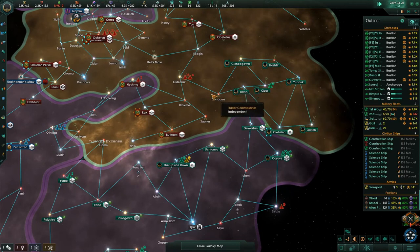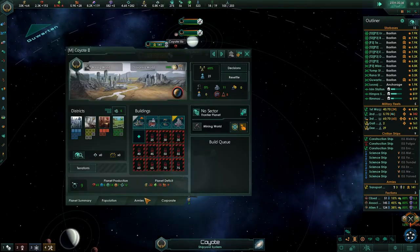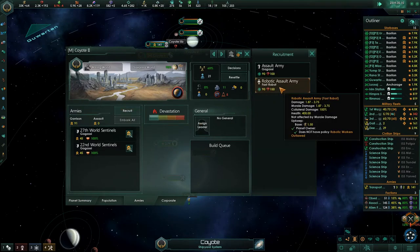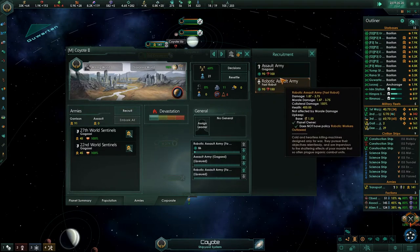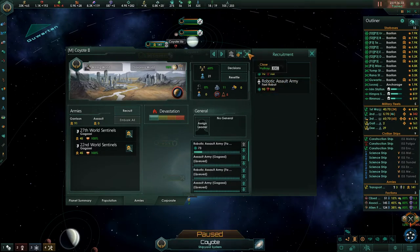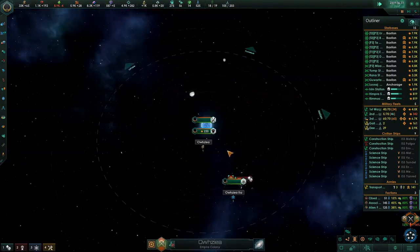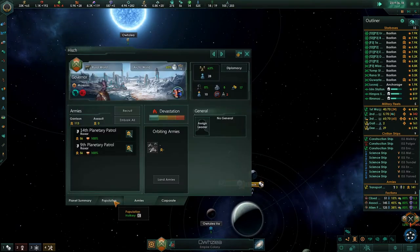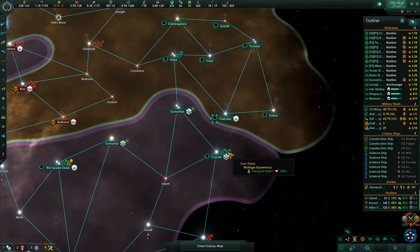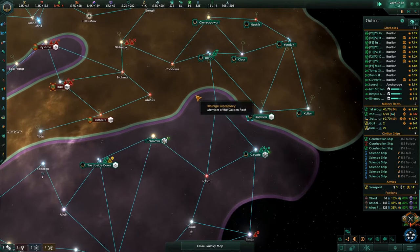If I can get this fleet over here and start taking some of this territory, that'd be fantastic. Coyote, give me some more armies. Robotic armies are more expensive. We're going to try to go over here and take this planet from them, which has a garrison of 113. We actually could go do it right now, but we'll wait until the numbers are a little more lopsided for us.